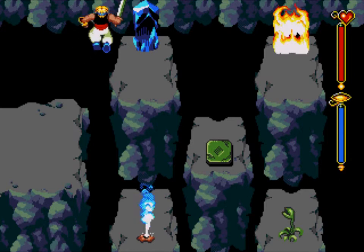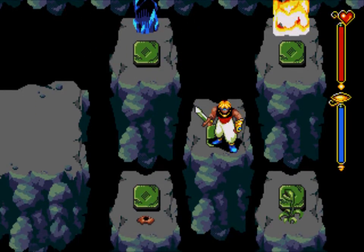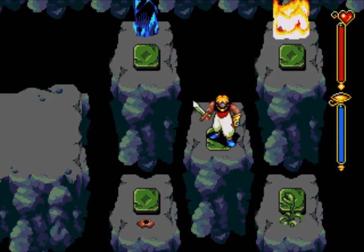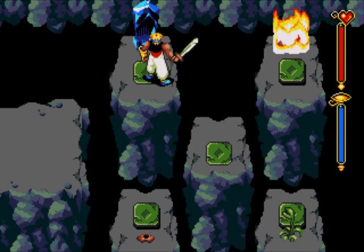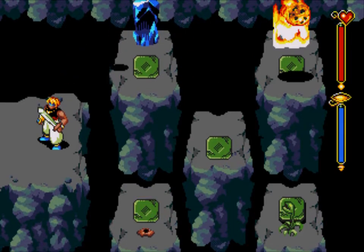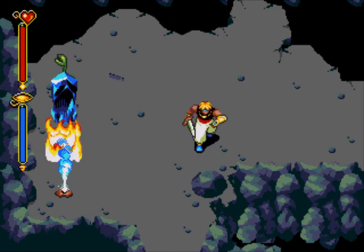Now, you see that button in the center right there? We need to press it. And once we press it, these four buttons appear. We need to push these buttons in the correct order. But if we do it in the wrong order, that sound happens and a bunch of rocks fall from the sky.